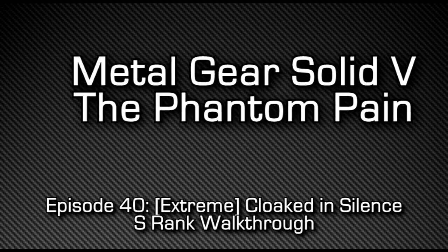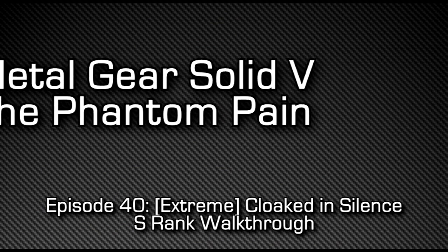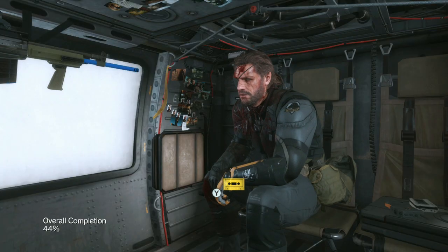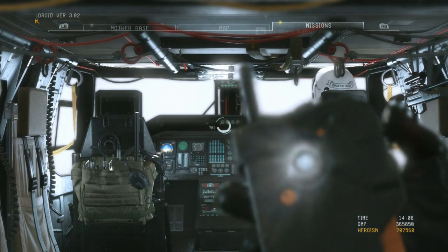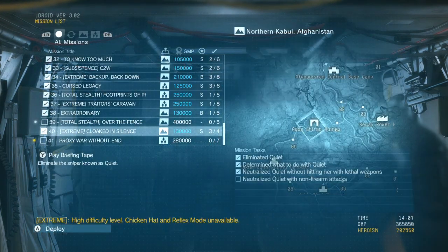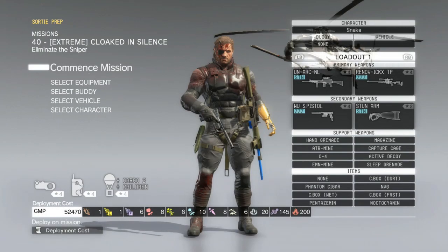Hey, what's up guys, Macca here playing Metal Gear Solid 5: The Phantom Pain, episode 40. This is Cloaked in Silence, the extreme variant. What that means is that you get one shot and you're dead, so basically we have to complete the mission without getting hit. Also, Quiet takes significantly more damage, meaning you'll have to hit her like 4, 5, or 6 times instead of the 2 or 3 it was originally.